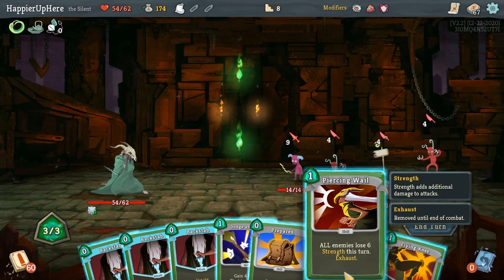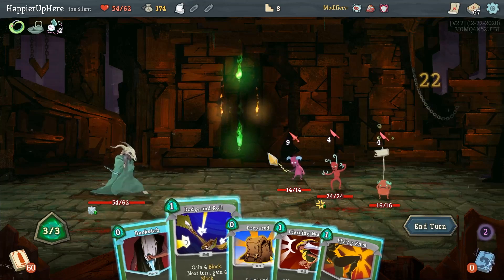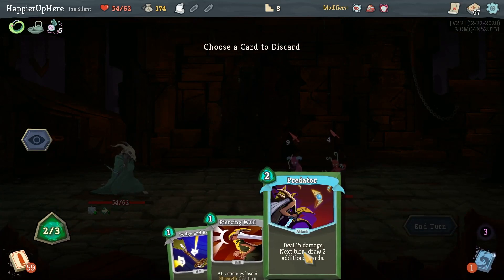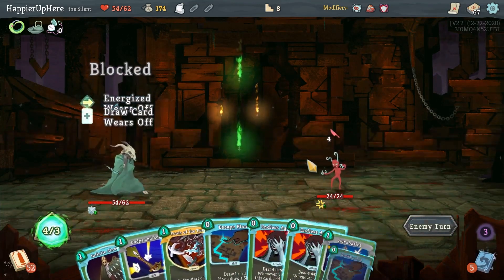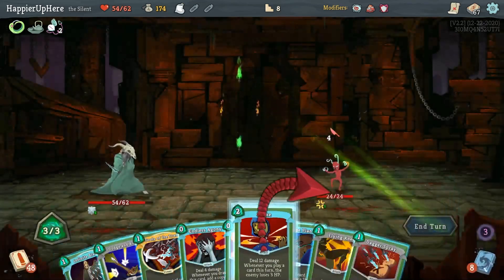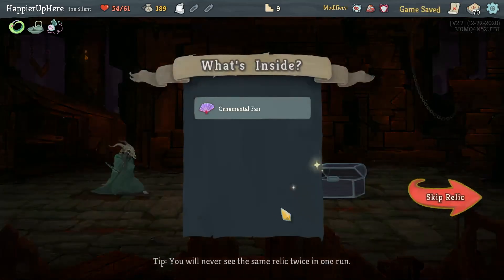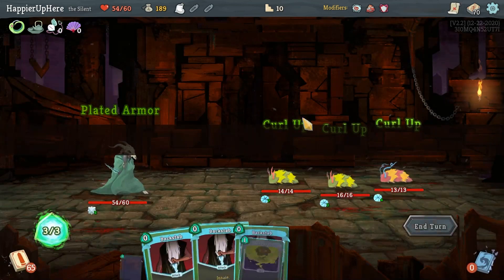I should get rid of one of the Mad Gremlins since it'll be easier to do one-by-one. Backstab, Flying Knee - Predator. I won't take damage because I have plated armor. I wait until I have good attacks to kill this guy. This is not the best hand, but I can do Choke, Escape Plan, Endless Agony - that should be enough to kill. Deflect, Blade Dance - that's really good, might help get the Combo modifier. Let's take that. Also gives me a collector bonus on Ornamental Fan.